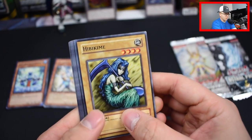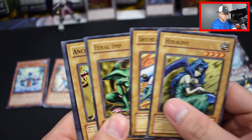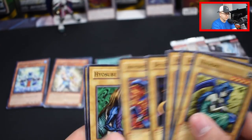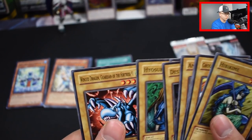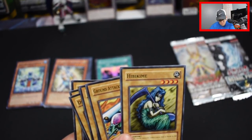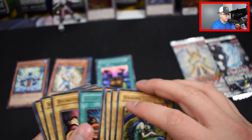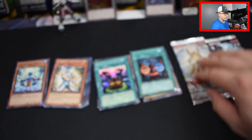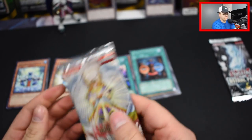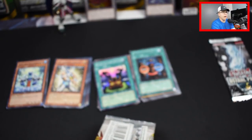We have Hibakimi, Ground Attacker Bugroth, Feral Imp, Ancient Elf, Shield and Sword, Destroyer Golem, Armored Lizard, Hyosube, Winged Dragon Guardian of the Fortress Number 1. These feel totally different — they might be European or something. The feel of these cards is so slick. We didn't get anything major, but we got a Shield and Sword which is cool. Light of Destruction has a ghost rare Honest in this set — I believe that's him on the front — so if we could pull that, that'd be crazy.